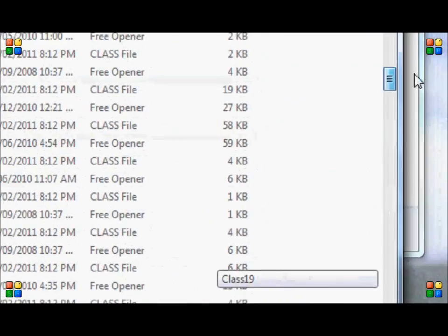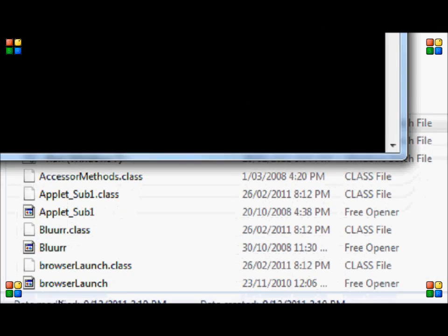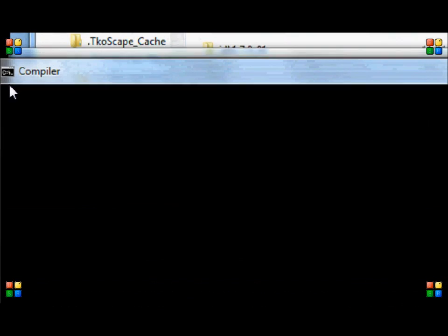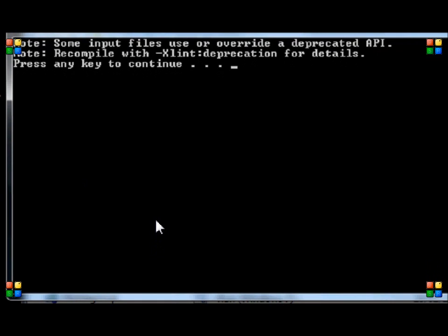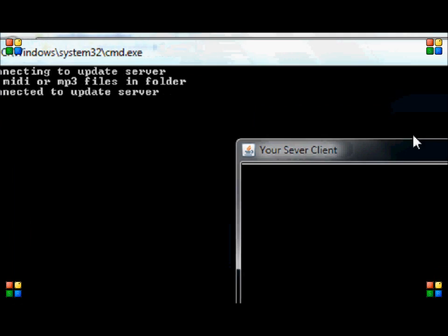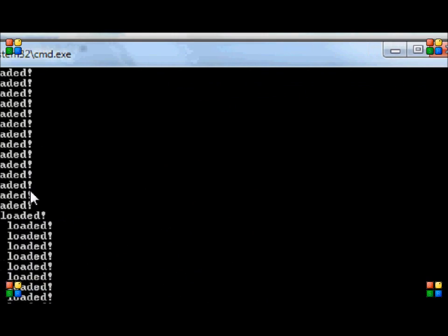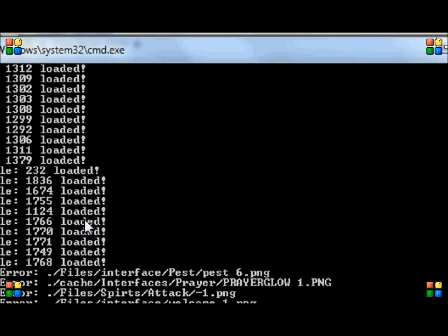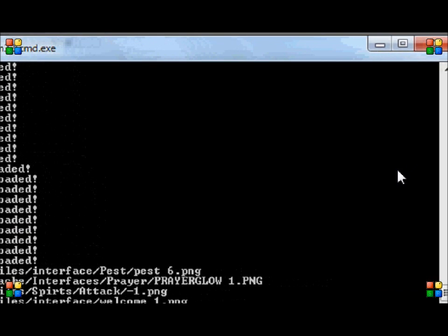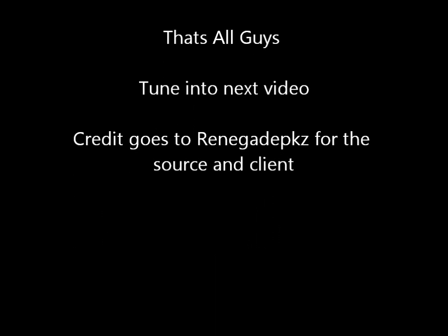Then scroll all the way back up and run the compiler.